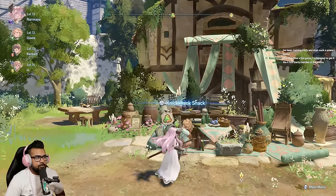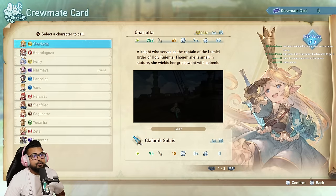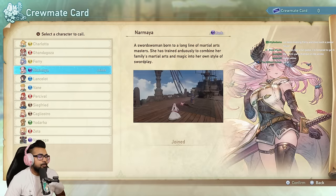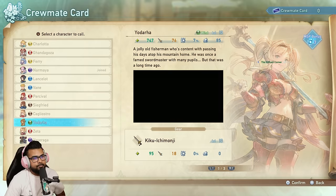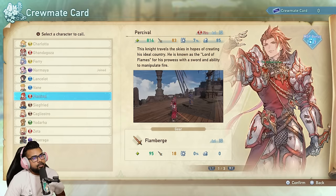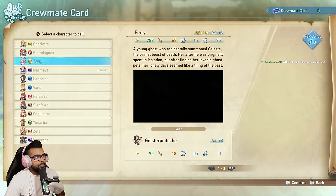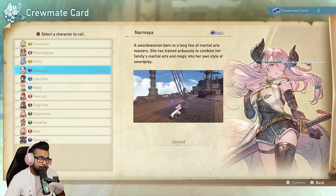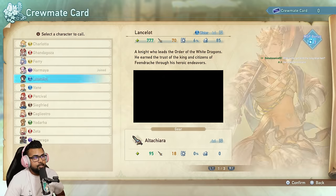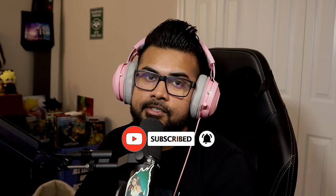Eventually you'll get access to the Knickknack Shack shop, which has a crewmate card menu showing all the other characters you can unlock. I already had Narmaya joined. There are other characters not seen in the demo — Percival, Bane, and Ferry. To get any of them you need a crewmate card, which you don't get until Chapter 4. Save your crewmate cards until the end of the game.